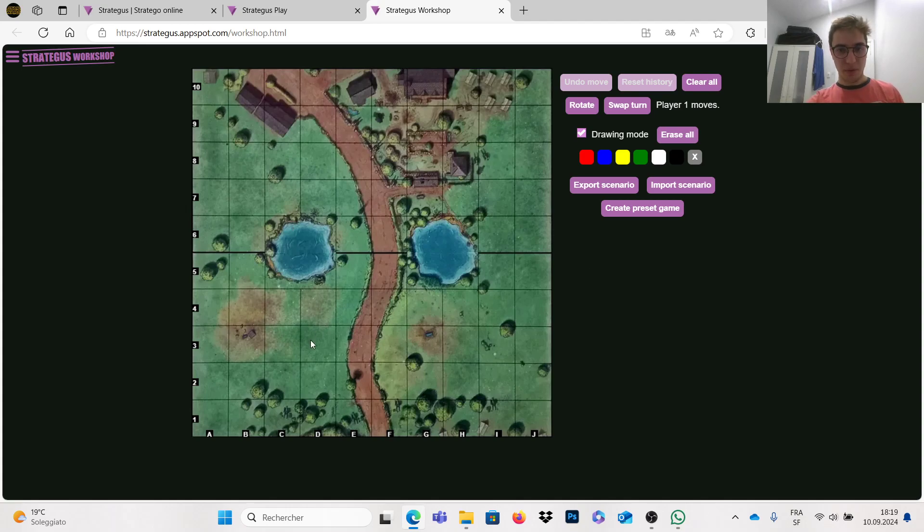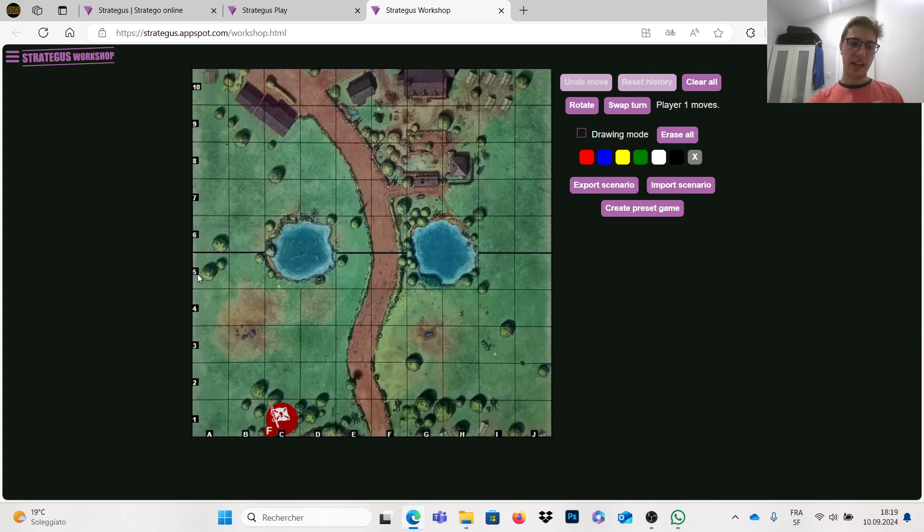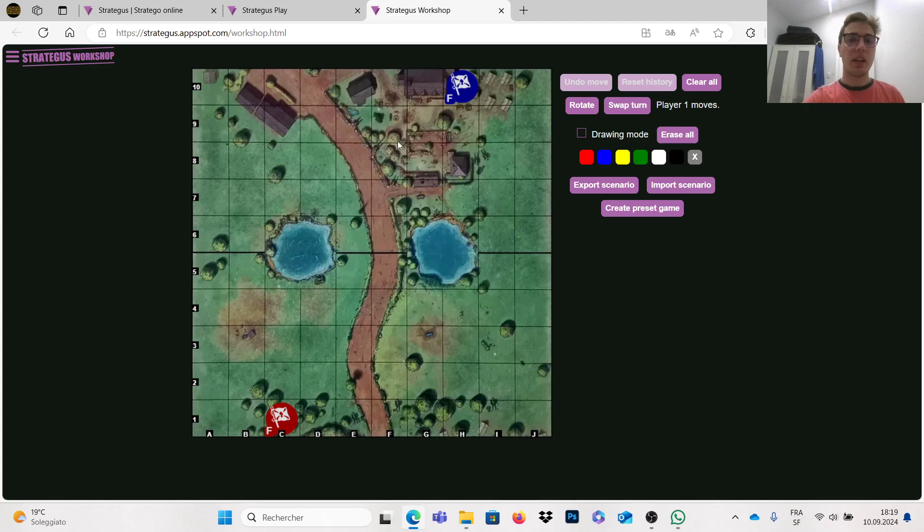Now we have a lot of pieces, and we will start with the first one which is the flag. The flag is the piece you want to capture — it's the piece you must protect. It's similar to the king in chess, but the difference is that this piece doesn't move at all.